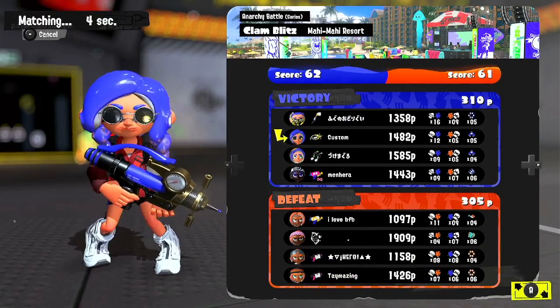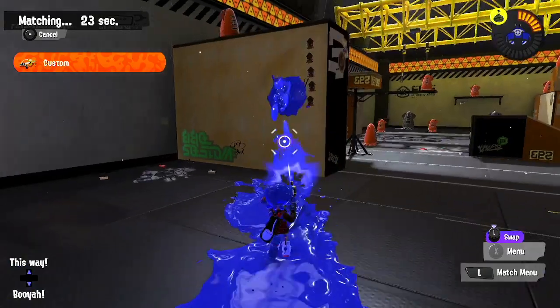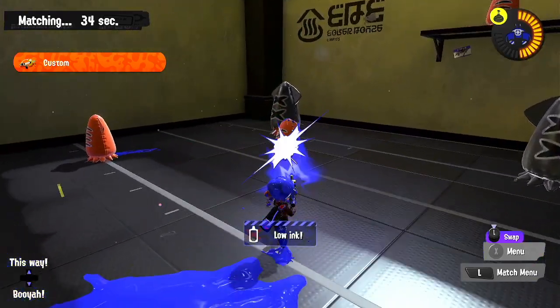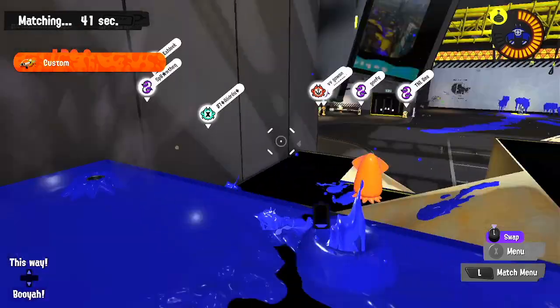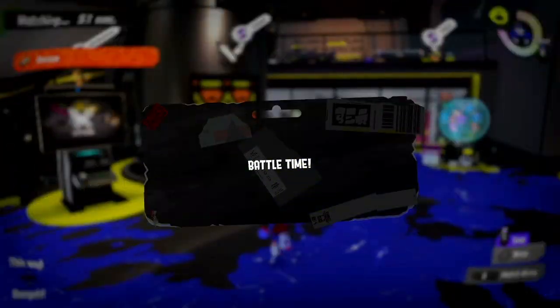That was a lot more Crab gameplay than last game. But even with the whales, people will just try to shut down your Crab whenever you use it — people are just like, oh, Crab, get out of there. They used Killer Wail on me a couple times, probably just to stop me from causing pressure. I'd stay alive, but I wouldn't really be causing pressure. If you can find gaps where you don't have specials or stuff that would directly affect your Crab while you're using it, then that would be a better time to use your Crab. Because I wait for missiles, I wait for whales to be done before I use my Crab — that way I get the most out of it.